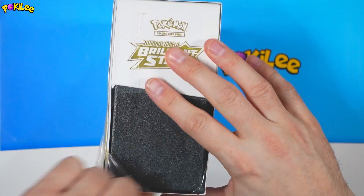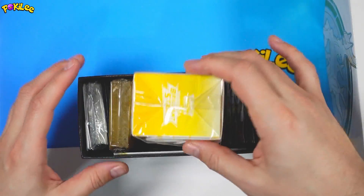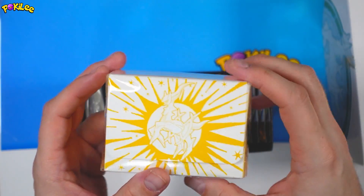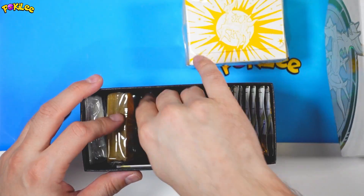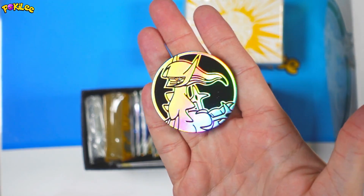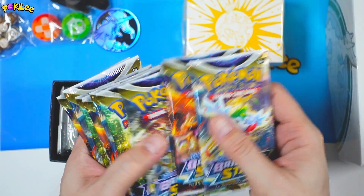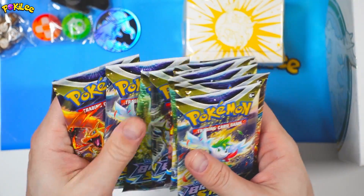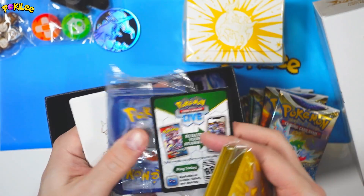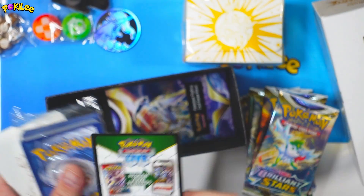Now let's open the Pokemon Center ETB and find out what's inside. Inside we have a nice little deck box, and here we have the dice and counters, and an Arceus coin. We also have 10 packs, the energy cards, the sleeves, and also the code card right there.